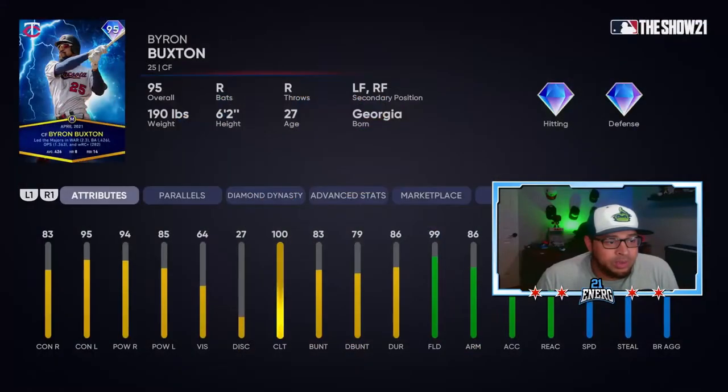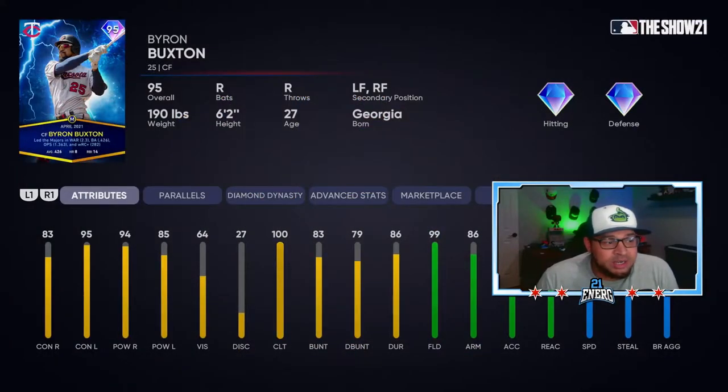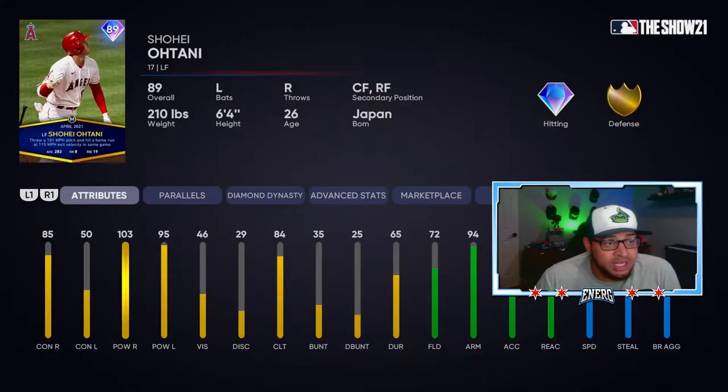So we have Byron Buxton here - the man, the myth, the legend - the prize at the end of the program. 83 and 95 for contact, 94 and 85 for power. He has 99 fielding, 99 reaction, 99 speed. Really really interested in this card. I feel like it's gonna be super glitchy and relevant for a while. I'm really excited to use a Buxton card.